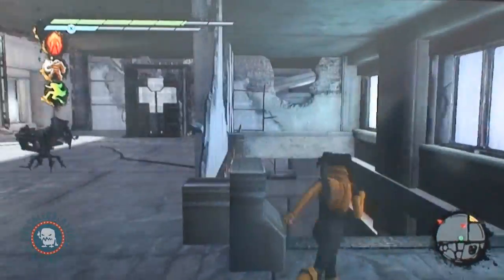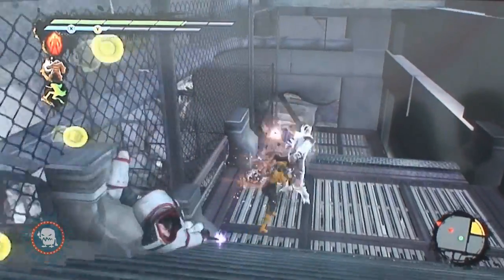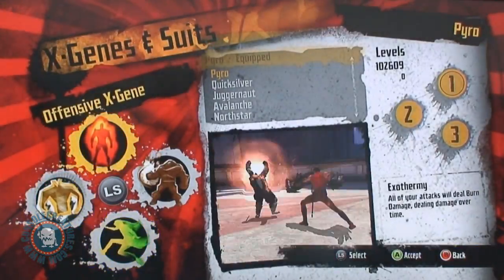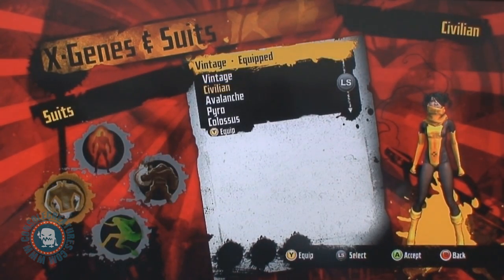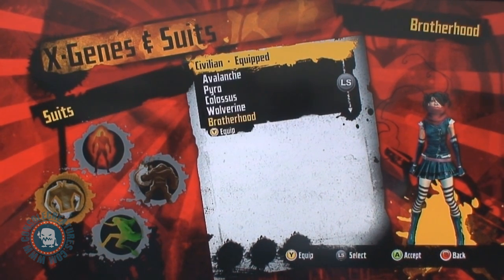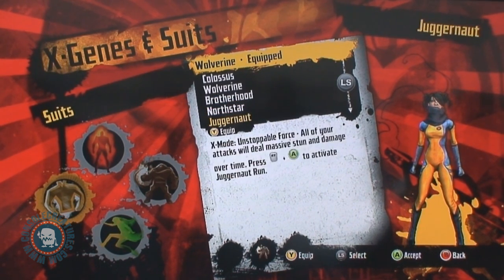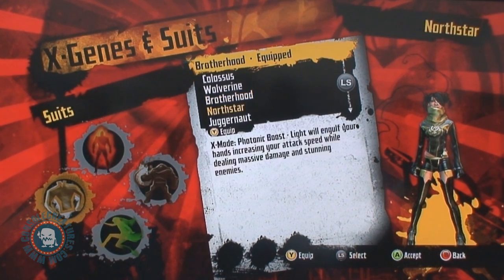Here we are, just taking out various parts of the Purifier compound. As you can see, I'm wearing a suit that's different from what we had on earlier. This is actually the classic X-Men suit, kind of inspired by the vintage. We can change this up — put her back in civilian clothes, or put on one of many fan suits, like this Wolverine-inspired one. We aligned ourselves with the Brotherhood in this playthrough, so she gets her cool Brotherhood suit.